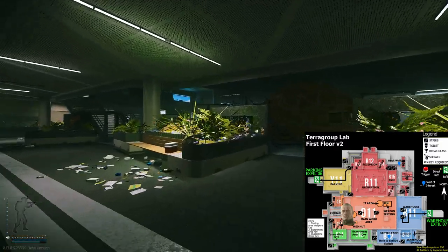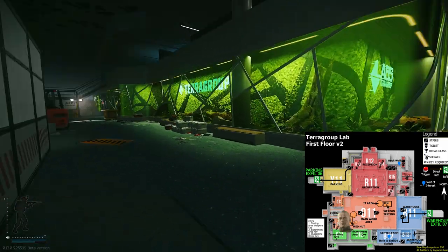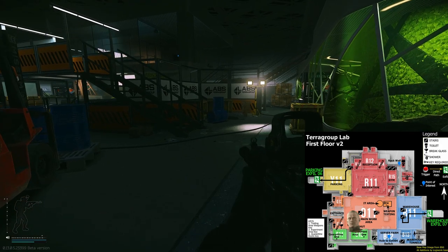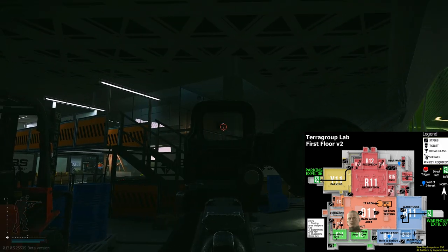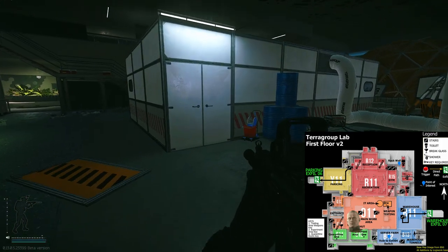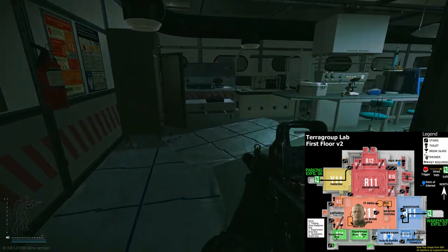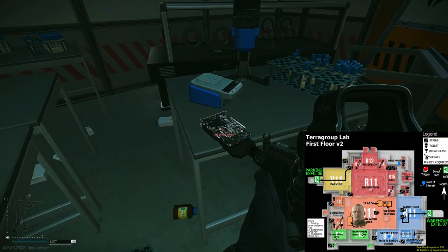Coming into the orange area you will find several rooms and one of them can contain this item. Just to give you a small orientation: here is the middle of the room with the big conference room. If you now turn to your left and see this door, just go through it — you won't need a key, you can just open it.